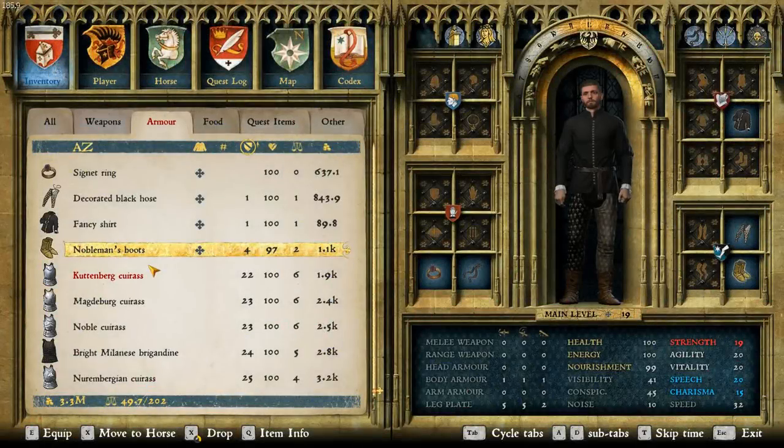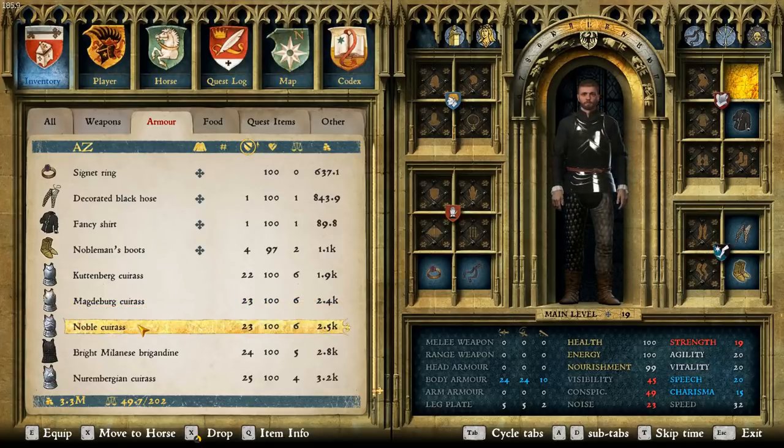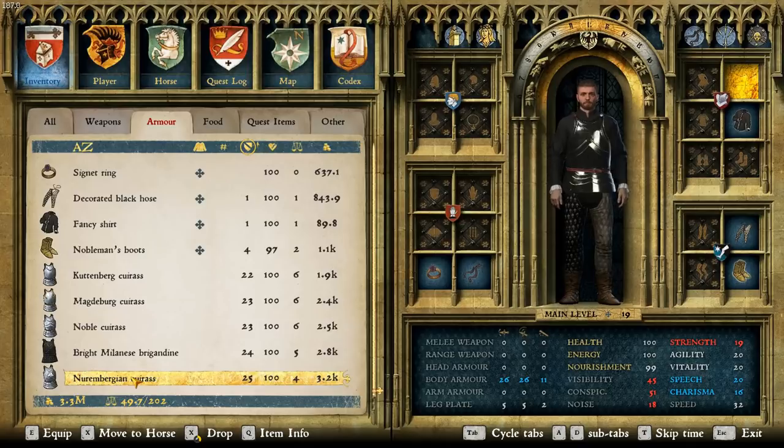So for reference, the five best chest armors in the game are in this order: the Kootenberg cuirass, the Magdeburg cuirass, the noble cuirass, the bright Milanese brigandine, and the Nurembergian cuirass.